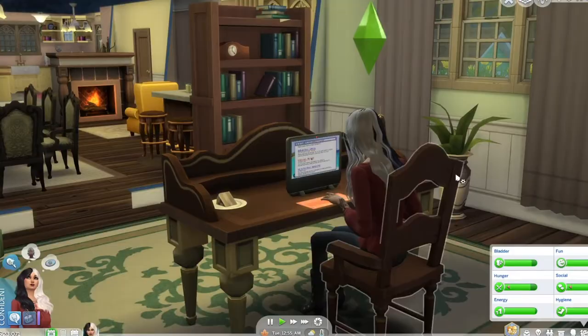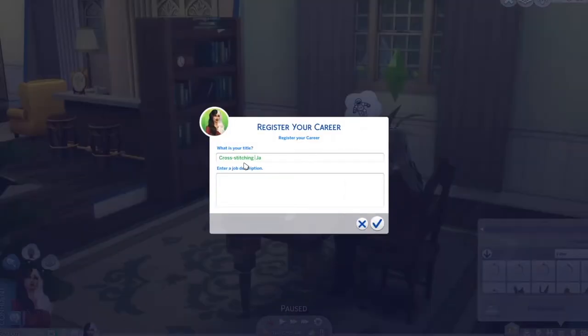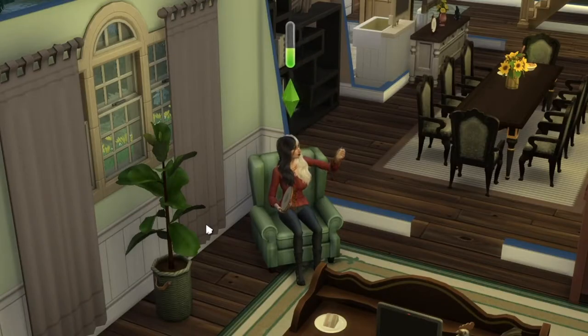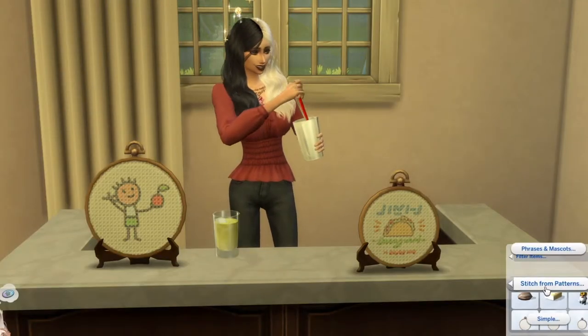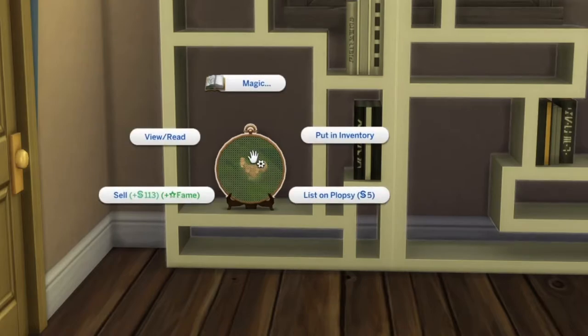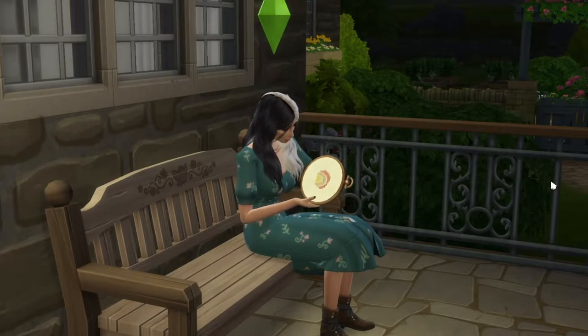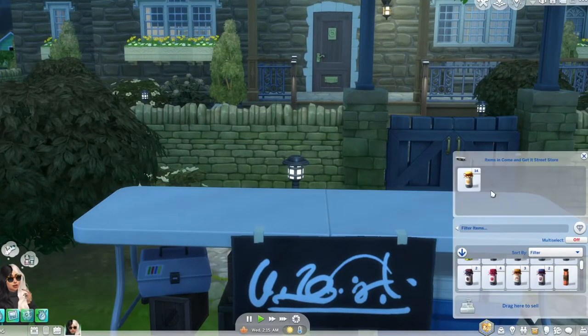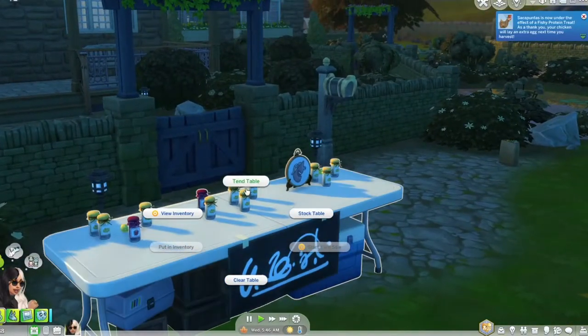If you want to spend your time doing something other than dying, here's a cool Cottage Living suggestion: you can register with the Ministry of Labor as a cross-stitching expert. I'm not very good at it but I'm happy to try, and you can actually get famous from selling your cross stitches if you do it this way. Other than that, I'm just going to sell my chicken products at a garage sale for some quick cash.